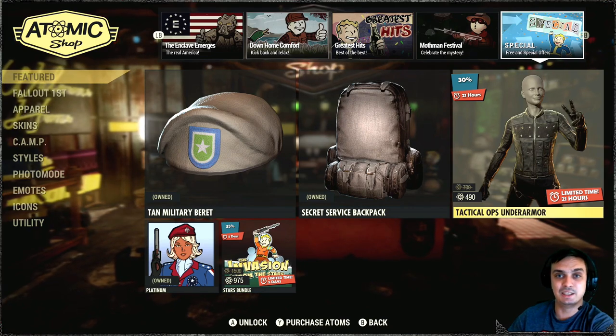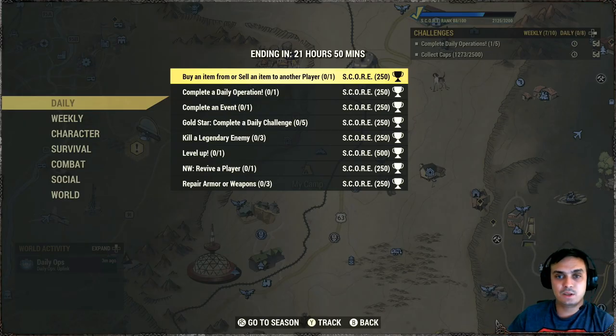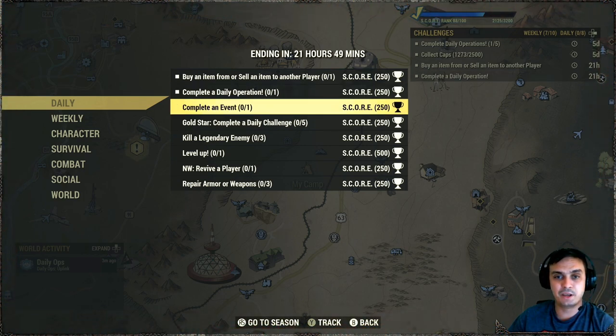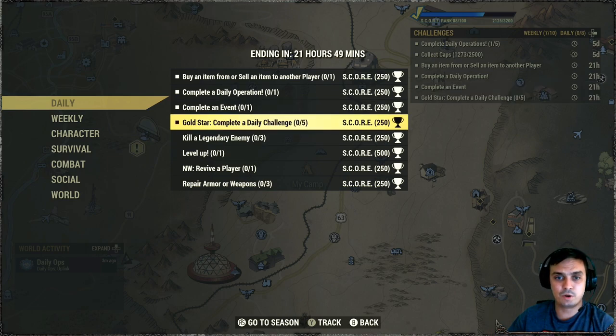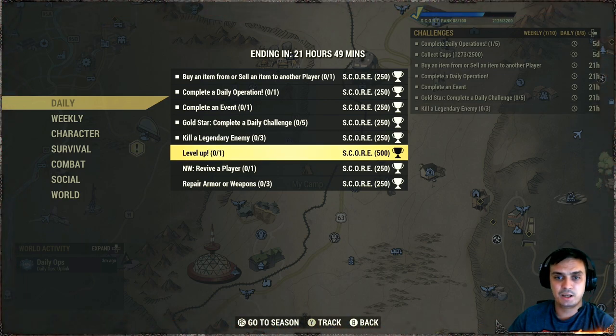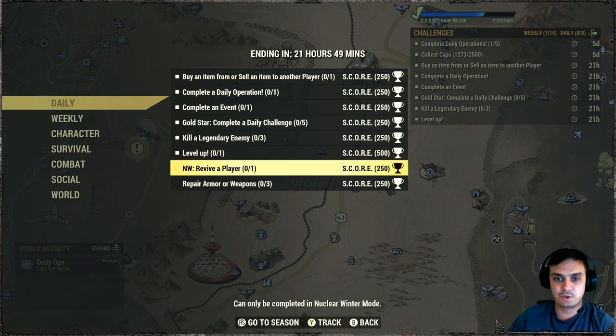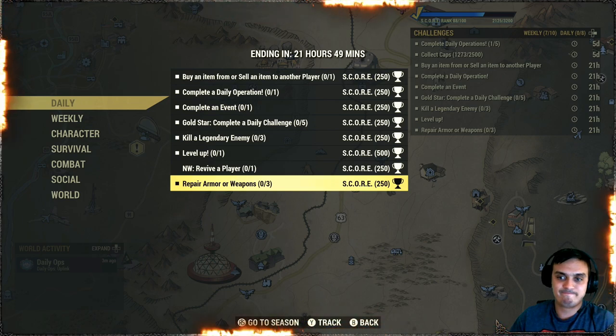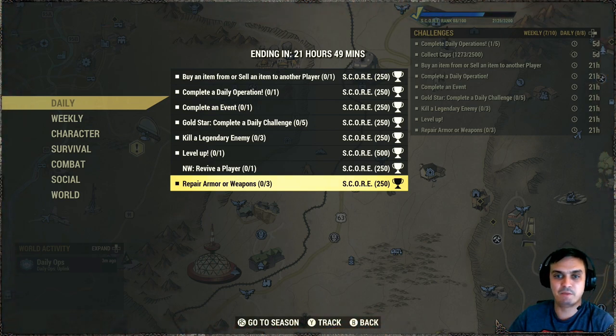All right, so the daily challenges — what we got to do today: buy an item from another player, okay, that's super simple; complete a daily operation, of course we're gonna take a look at what we got today; complete an event — straightforward; gold star — straightforward, do five and that's autocompleted; kill three legendary enemies; level up one time; nuclear winter revival player — I'm not doing that; and repair armor or weapon three times. Simple. I'm not even going to cover how to do these because they're all pretty straightforward.